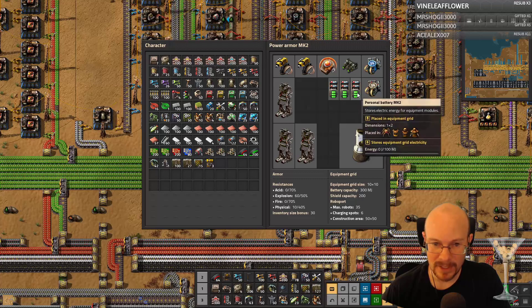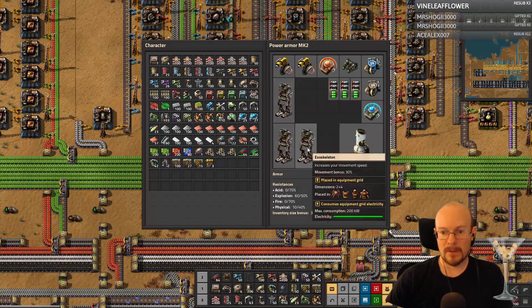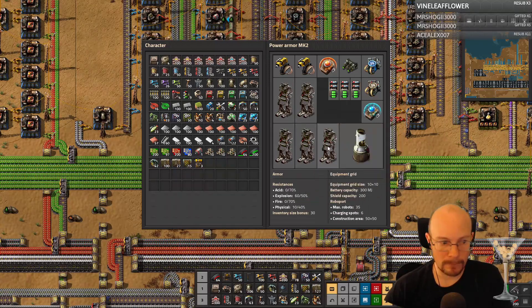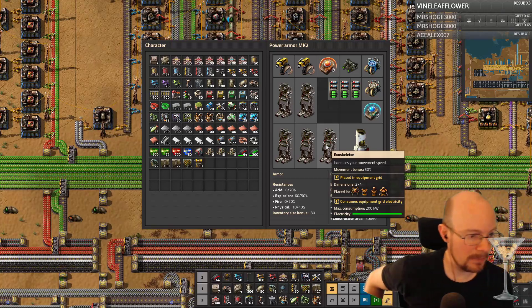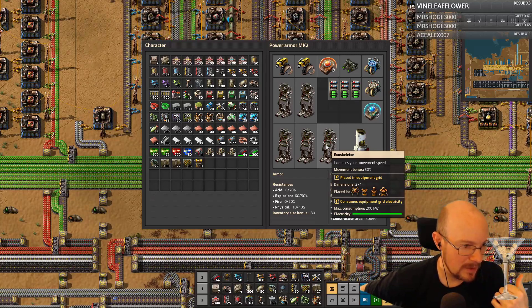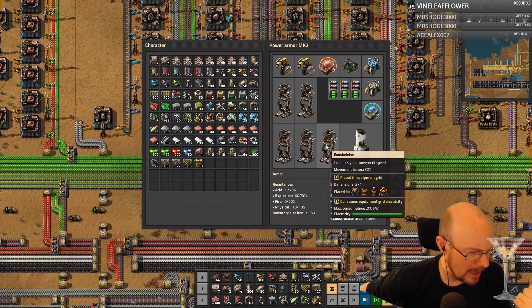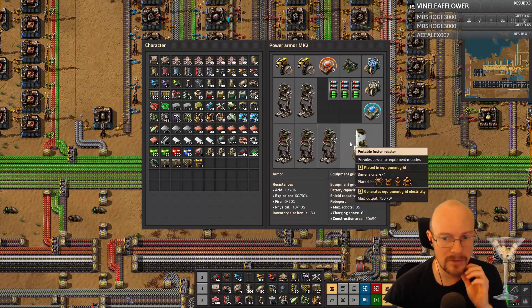Do I not need batteries then? If batteries aren't filling, then you are consuming more than making. I thought this was infinite power. Too many legs — these things use a lot of power. So I probably need two fusion reactors then.